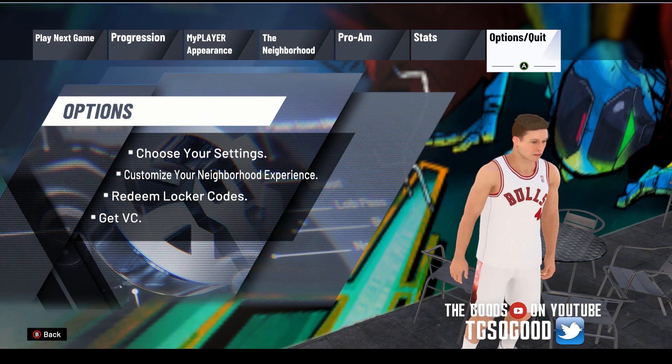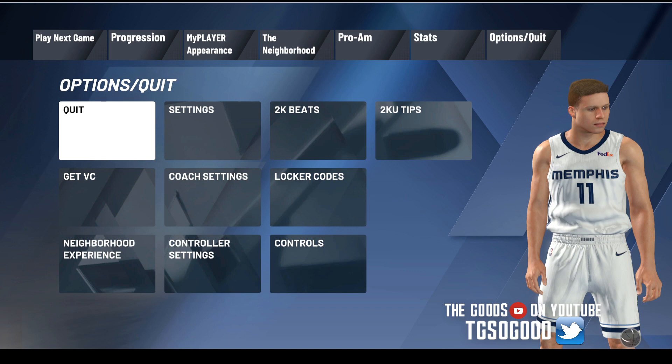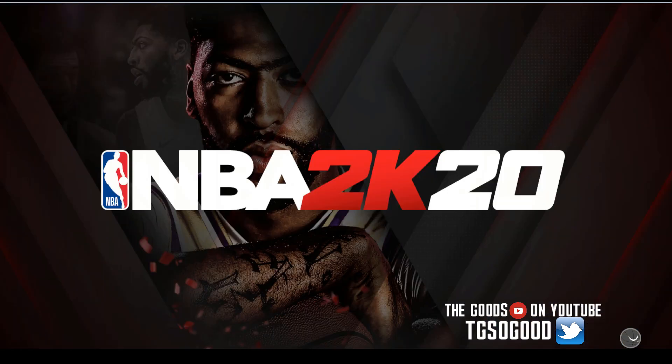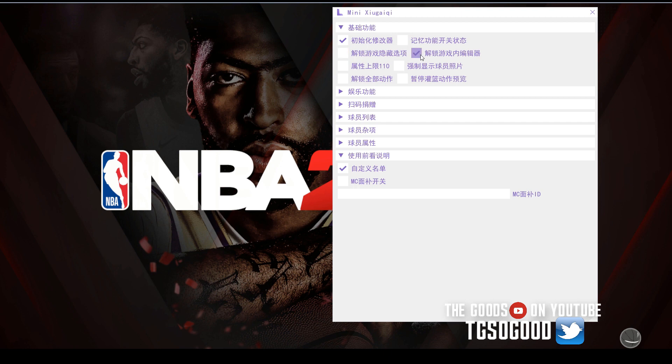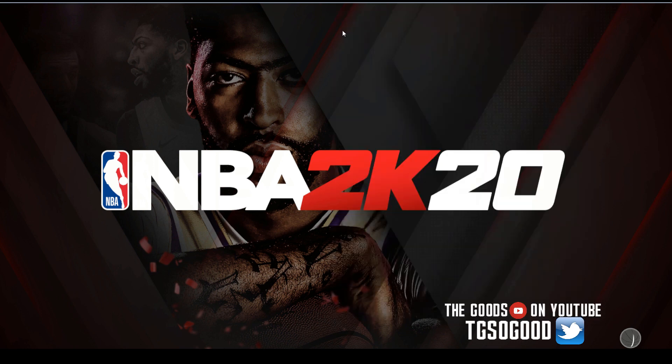We're going to quit out of here. Okay, we quit out of there. Pull up Lunano Trainer while we wait. You can hide and unhide Lunano Trainer by pressing insert. Hopefully this thing finishes loading — it's taking forever. This loading makes me feel like I'm on console because it's taking so long.